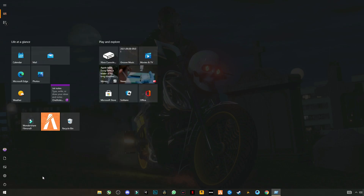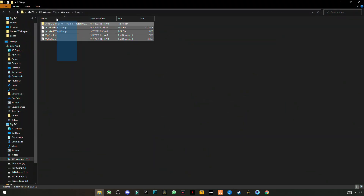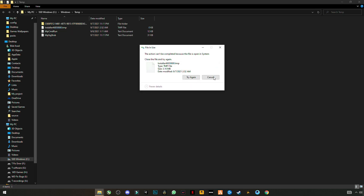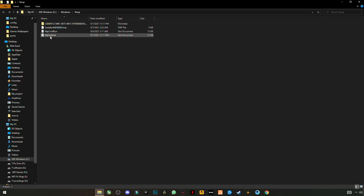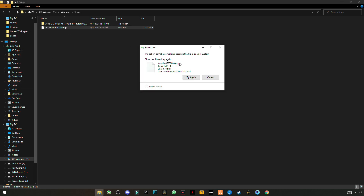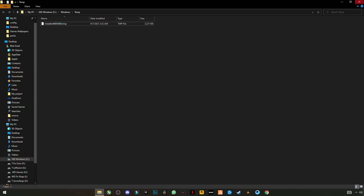Open Run again, and this time type 'temp' without the percent signs. Select all the files and delete them. Skip any files that cannot be deleted.